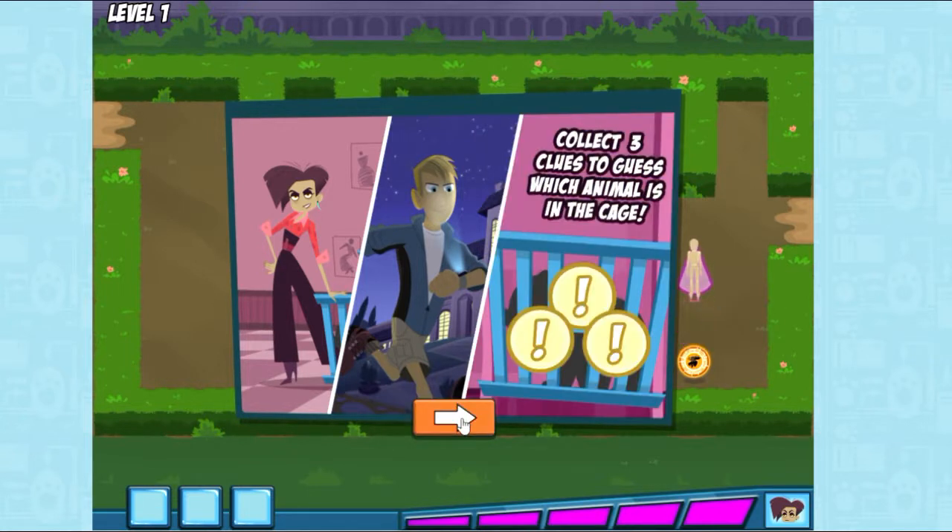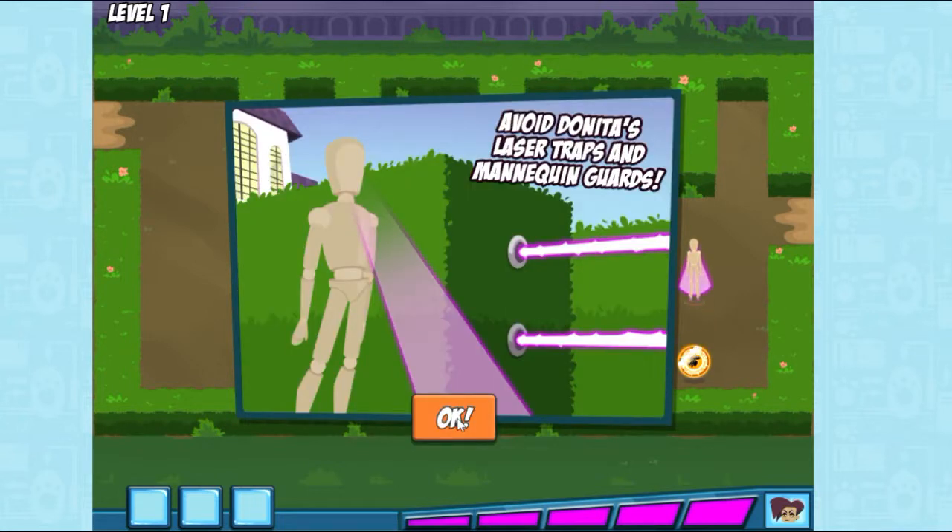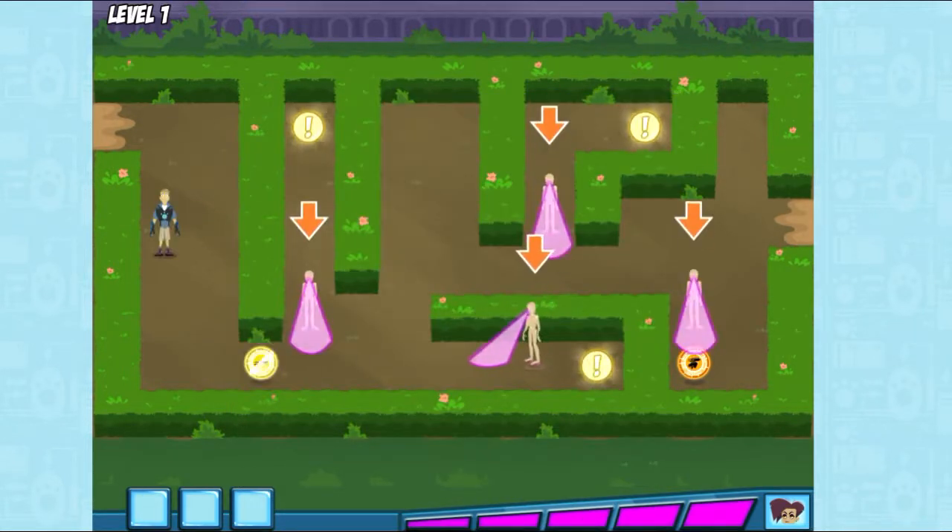First, we need to figure out which animal we're rescuing. Guide Martin through the garden and collect the three clues. But be careful — Danita's mansion is full of traps and her mannequin guards. If Danita finds you, you'll have to start over. Don't let them catch you.